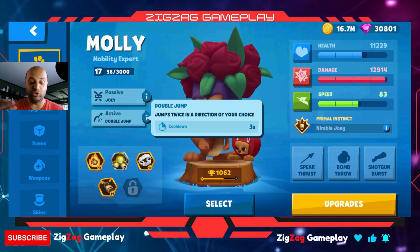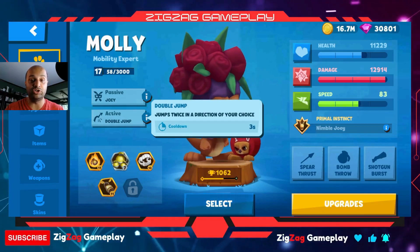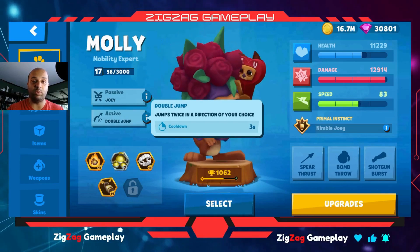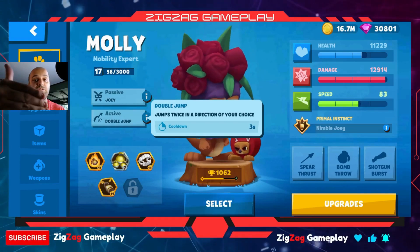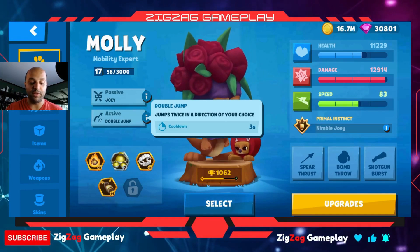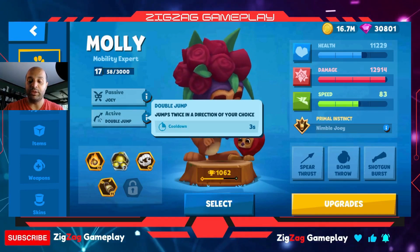She jumps twice in the direction of your choice, and the cool thing about that jump is that you could have the first jump in one direction and the second jump in a different direction. So you have control during the jump.